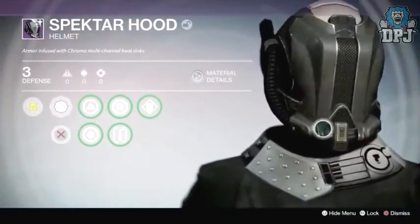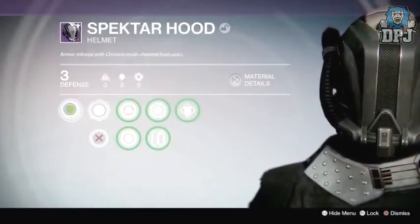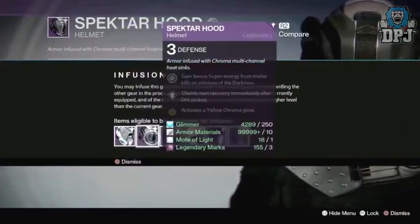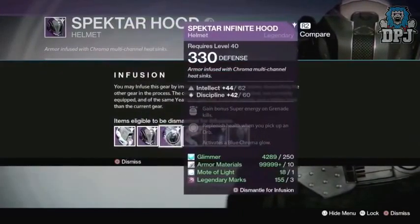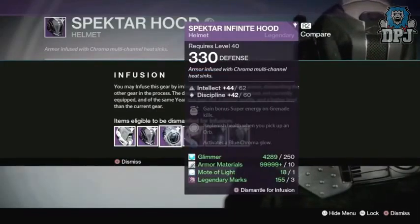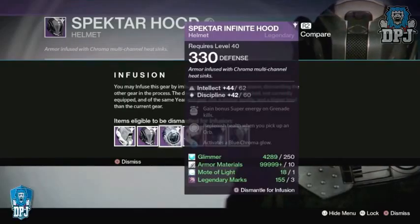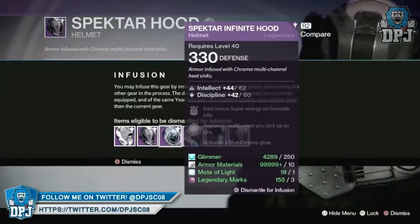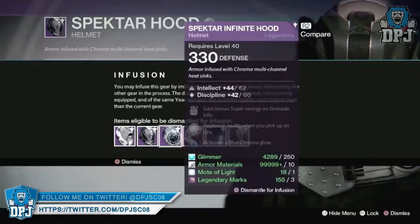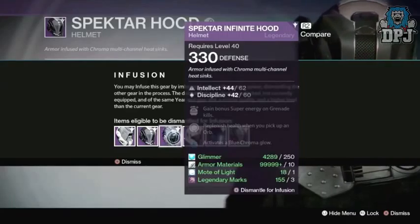If you're unsure about how the new infusion system works, here's how it goes: basically you have a 335 duplicate helmet but your favorite helmet is only 315. Infusing that 335 into that 315 helmet takes it straight to 335 — no more tiny steps of leveling up a piece of gear one light level at a time. It's now one for one. Whatever that piece of gear's light level is will override the lower level gear you infuse it into, and it's as simple as that.